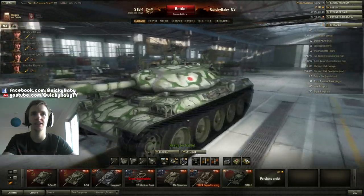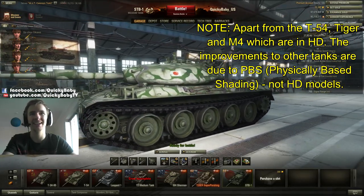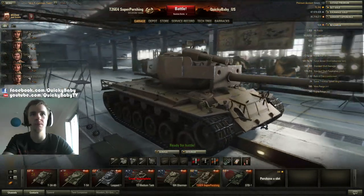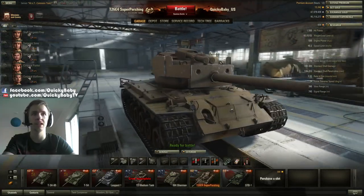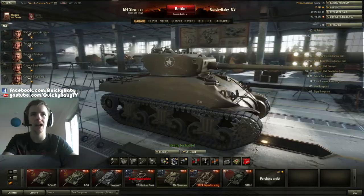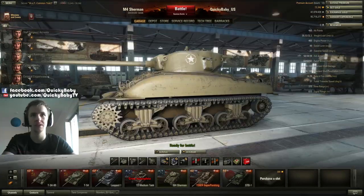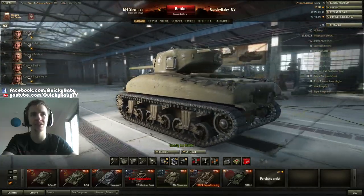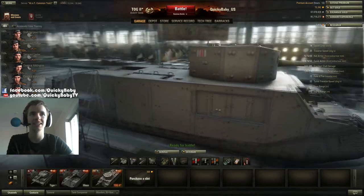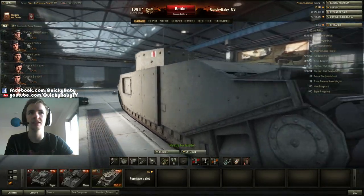I'm going to quickly show you a bunch of tanks so you can get an idea of just how amazing these look. This is the Super Pershing — just looks absolutely phenomenal. I love the lighting effects glinting off the front of the tank. Look at this M4 — I love the wear down the side of the tank, it really makes you feel it's scraped against objects on its trips on the battlefield. Even the gigantic TOG looks absolutely stunning; the tracks look simply incredible.